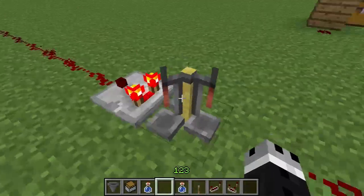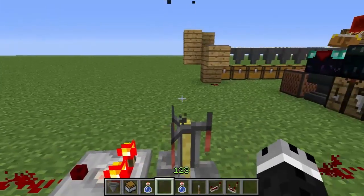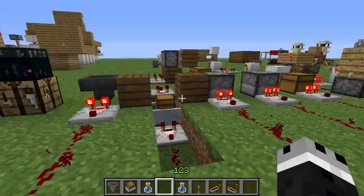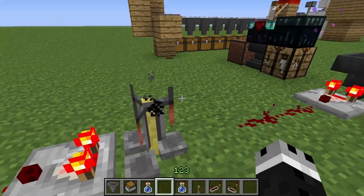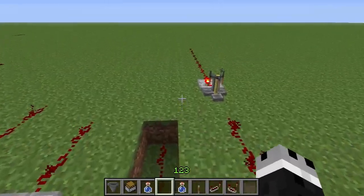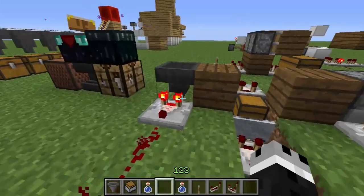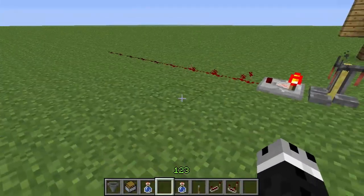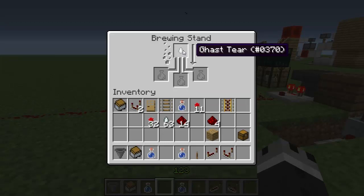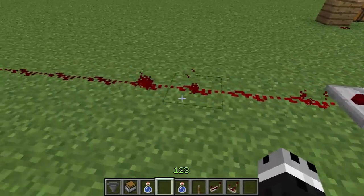One item that was woefully neglected in my previous video was the brewing stand. That was Levi Dooley who mentioned that I forgot brewing stands — so thank you, Levi. Now, brewing stands are odd because a single item in a brewing stand, whether it is a stackable item or just a water bottle, will output a signal strength of 4.